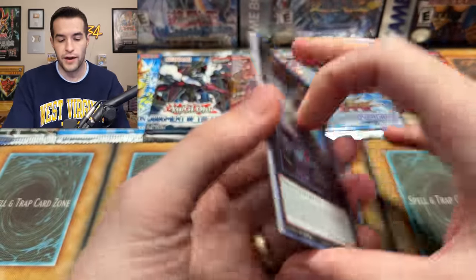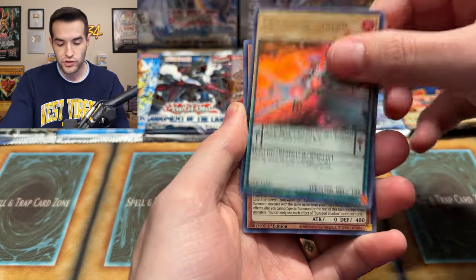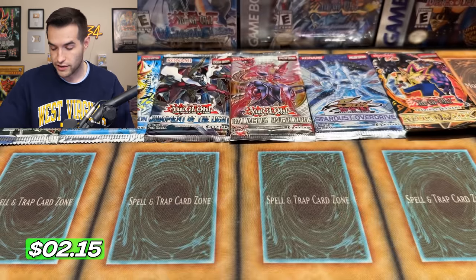Ghost from the Past — we're trying to balance out how we open them. We have the Cypher Blade Dragon, Splash Mage, Metapol Silver, Sunseed Shadow, and Meteor Black Comet Dragon. Good card, but it's not a foil in this case.